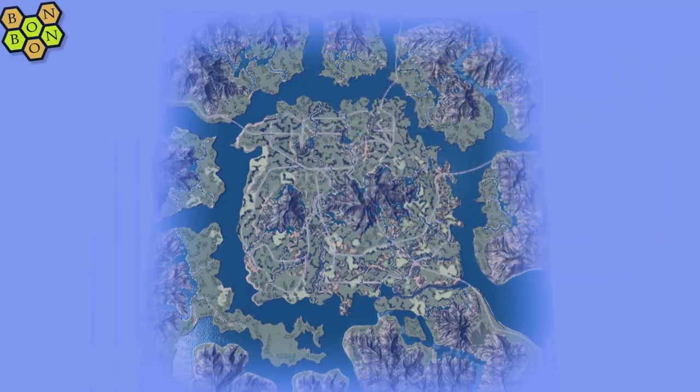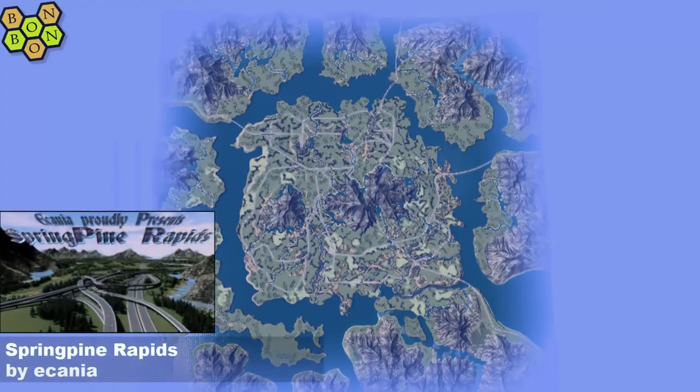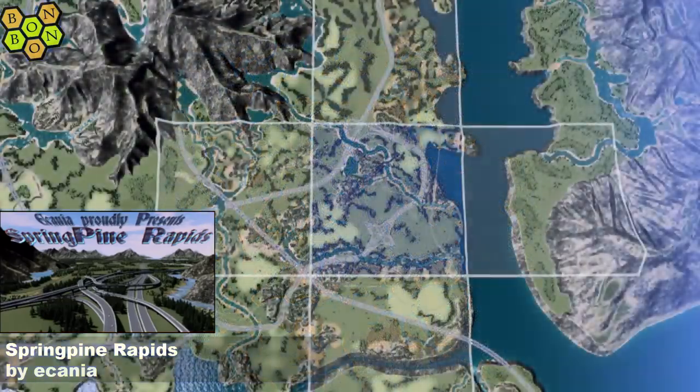Today's map is a stonker. It's a nice one. It's Spring Pine Rapids by... Ikanya! What were the chances of that? About 100% probably — I've set this up obviously, just to tie it in with tonight's show.